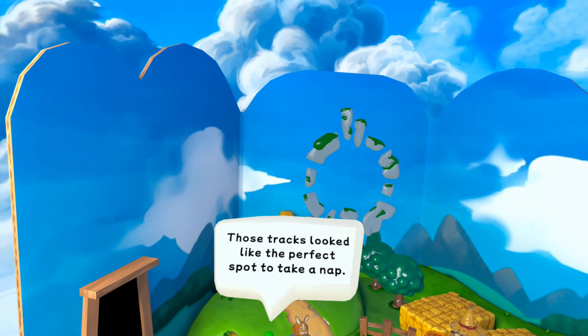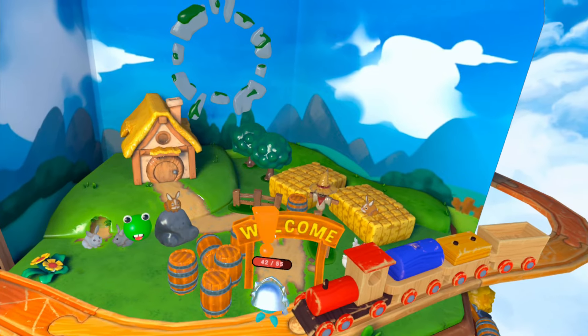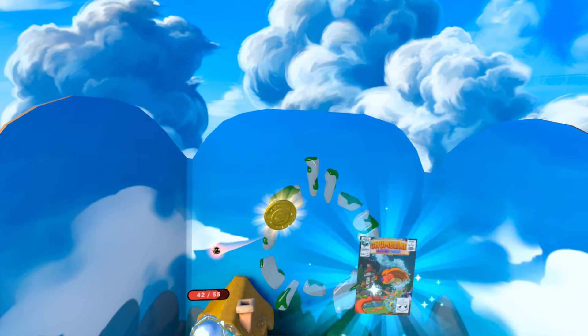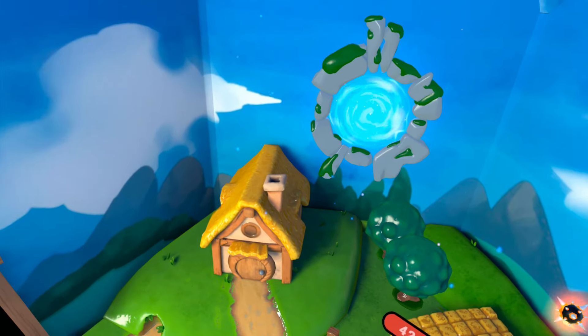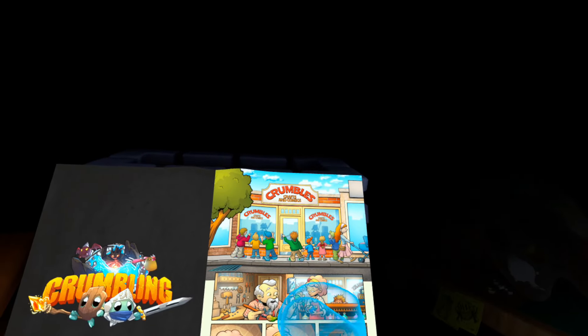'Good to be in one piece together again. Those tracks look like the perfect spot to take a nap. Choo choo.' We definitely want to grab our coin, and there is the other piece to the comic book. So it looks like we actually beat this diorama — we can hop back into the portal. That's what it does — it basically allows us to go to the next page.